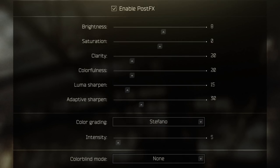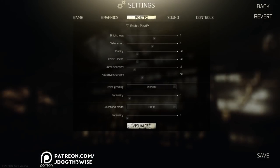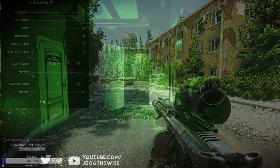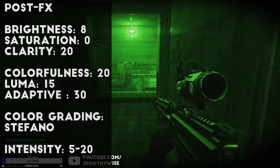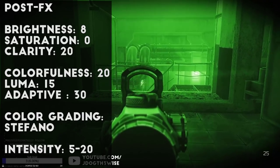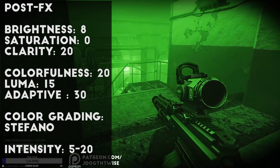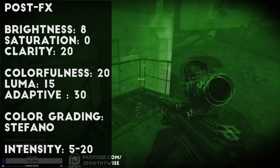I have my brightness set to 8 to start things off. Personally, I found increasing the brightness on my monitor worked better than in post-effects. For saturation, I leave it at 0 because I found it made trees turn yellow and night vision look really weird, and I love doing NVG runs. However, I do turn my colorfulness up to about 20, which makes things like colored shipping containers, signs, and lights appear a little more bright and interesting to look at.